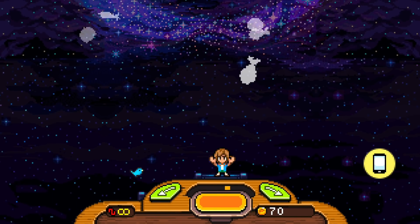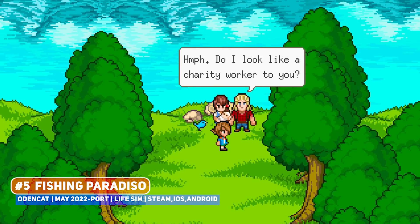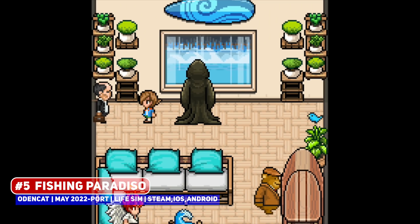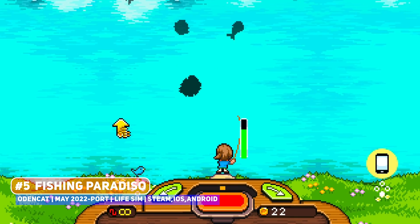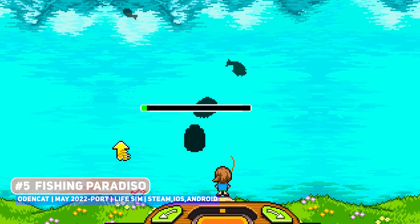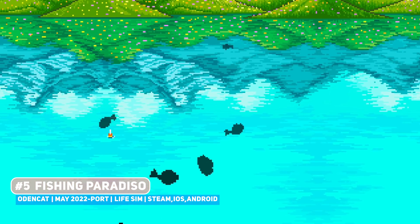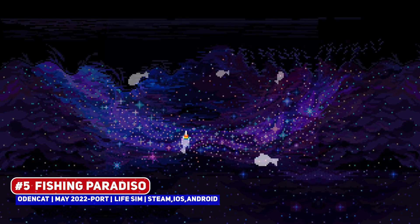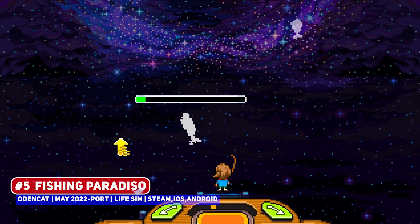Pixel art and farming or life sim titles do tend to go hand in hand, where a gorgeous title of interest is Fishing Paradiso — one that is more focused on fishing rather than farming, and has some of the most impressive water and skyline pixel art that I have ever seen. Interestingly, it is set in the afterlife, with plenty of secrets to uncover as you explore this new world. I do want to see the variety of fish, both real and fantastical, in this game.